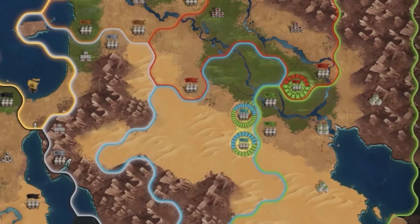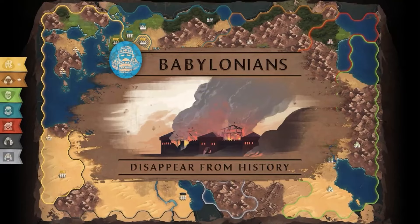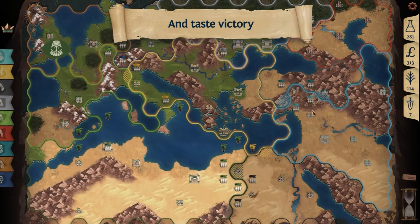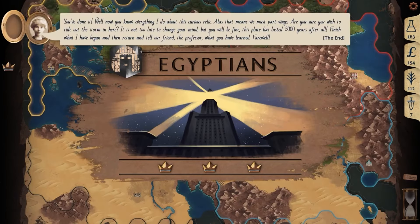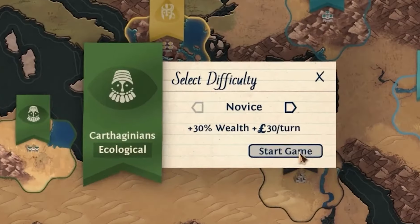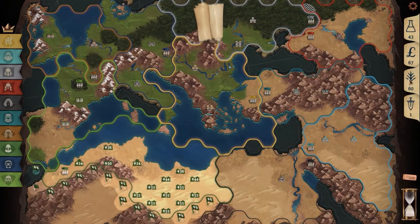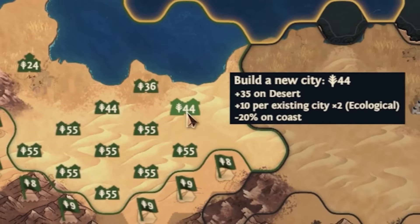In single player mode you can learn the ropes through a story campaign featuring explorer Gertrude Bell, challenging yourself against a smart AI that doesn't rely on cheats. In multiplayer, simultaneous turns keep the action flowing. Why buy this one? It's crazily addictive, very well priced, and it's like playing a board game with strategic depth impossible to replicate on a tabletop. If you're a fan of ancient history and strategic gameplay this is a must look at.